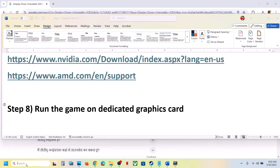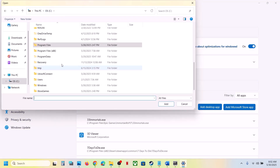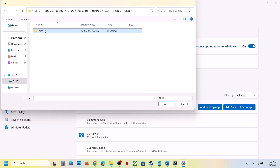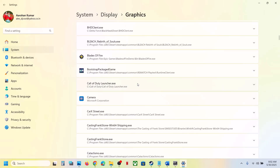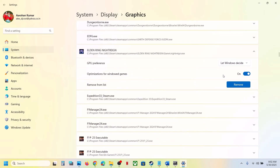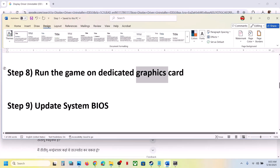The next step is to run the game on the dedicated graphics card. Type 'Graphics Settings' in the Windows search box, click Graphics Settings, click Add Desktop App, navigate to the game installation folder, open the game folder, select the game exe file, and click Add. Once added, find the game in the list, click on it, and set the GPU Preference to High Performance. Then launch the game and check.